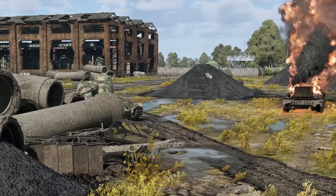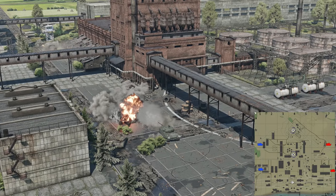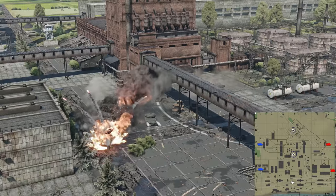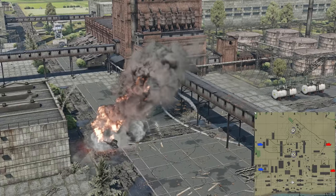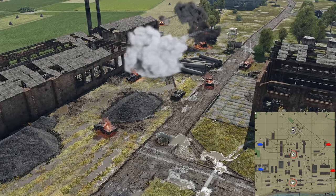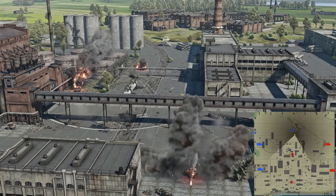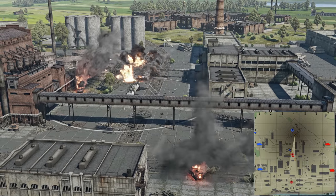Your further activity will depend on the battle situation. If your allies manage to cap another strategic area and the enemy points are vanishing quickly, all that's left is just some wait. If your team is struggling, you'll have to take point B yourself. One of the squadmates should head to the center, while the other should move to a hangar in the southeast part of the height to provide cover.